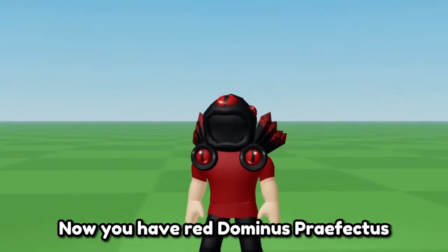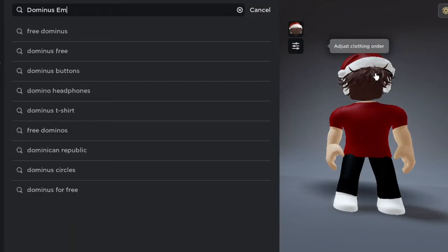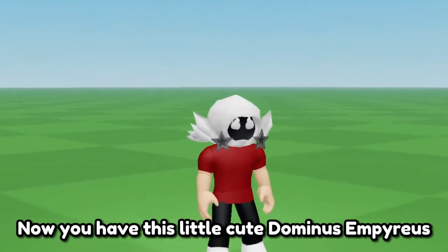Now you have the red dominus perfectus. Now type dominus empyreus. We need the one for 200 robux. Now you have this little cute dominus empyreus.